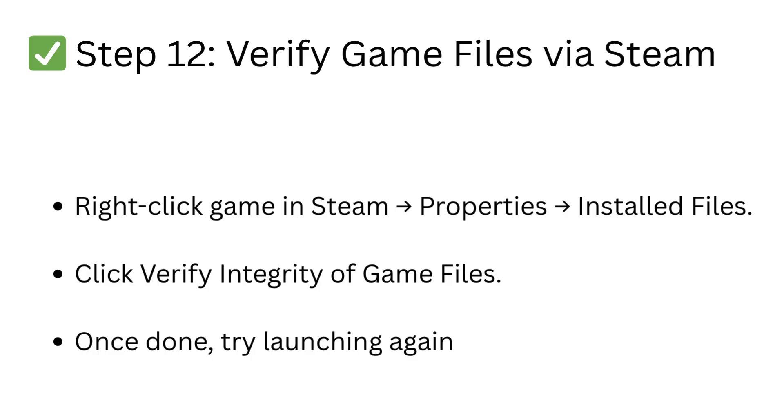Step 12: Verify game files via Steam. Right-click the game in Steam, go to Properties, then Installed Files, and click Verify Integrity of Game Files. Once done, try launching again.